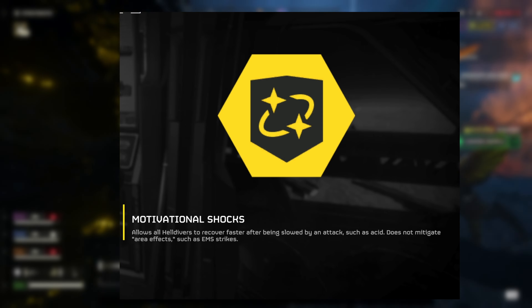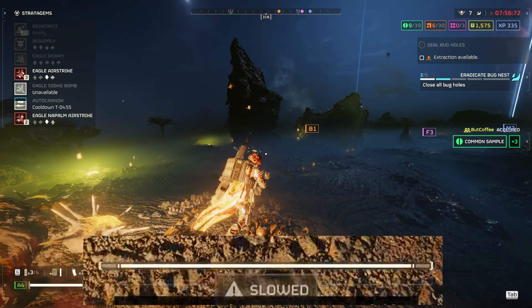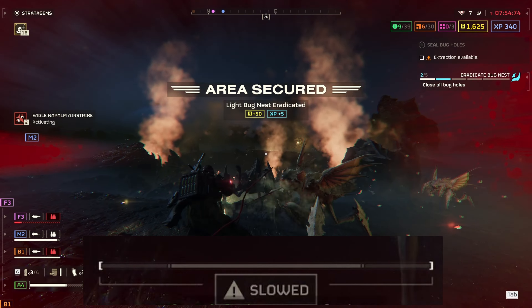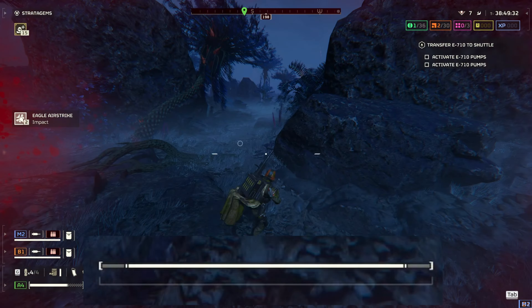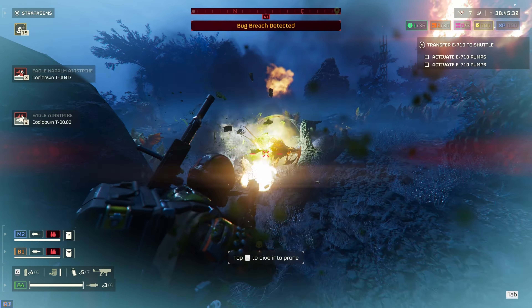I'm unsure if the booster actually does anything. I do notice a slight difference in slow when I'm facing the Hunters, especially if I'm fighting one-on-one. But I just don't notice a difference with the acid, like it says in the tooltip. I'm assuming this is bugged, but it's just something that I've noticed.